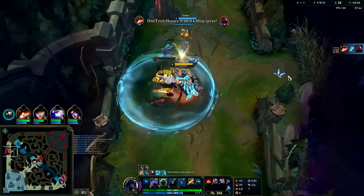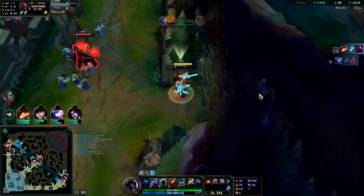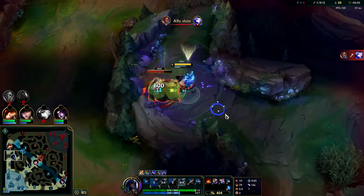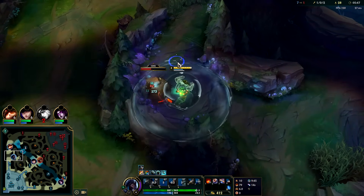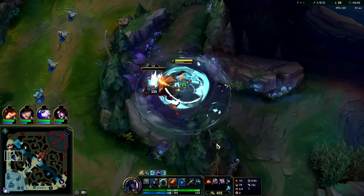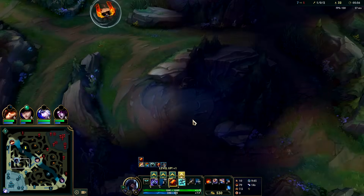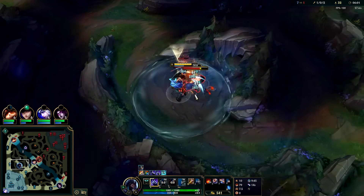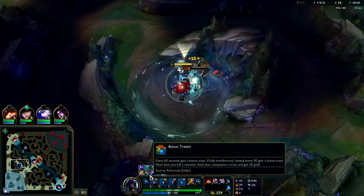I got him with an E. I do have Dark Seal so I'd like to get the kill but team was not going to let me. I was thinking about stunning him again, but I also want to farm. Q, auto-auto, R, auto-auto, W, auto-auto. We're going to stack every point in R at this point since we have a point in every ability.